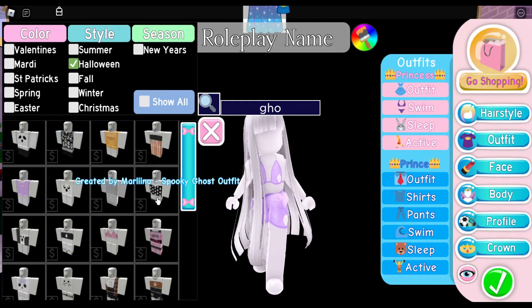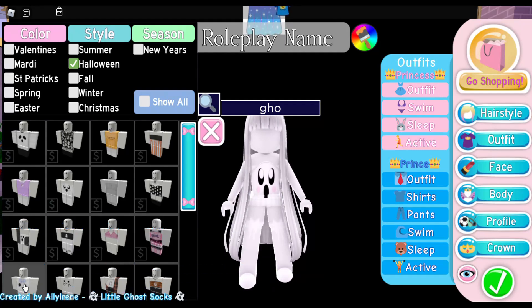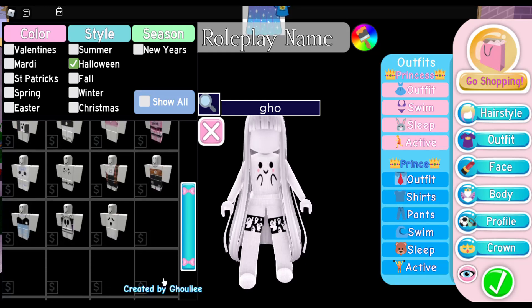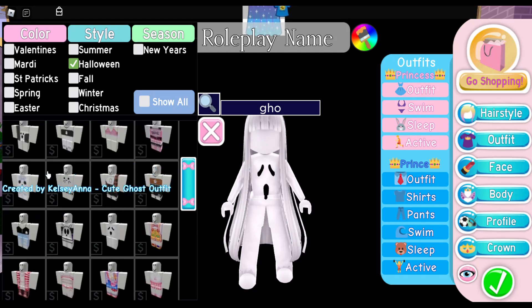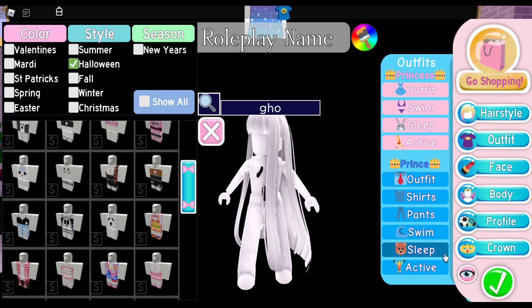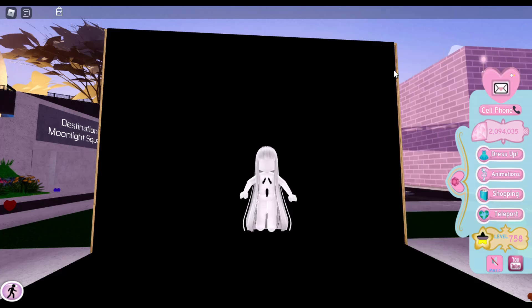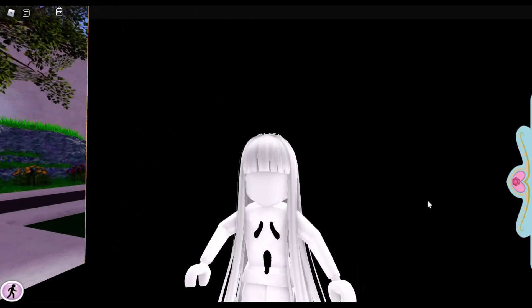Next, go to Outfits and type in 'ghost' — a lot of options pop up. I think this shocked ghost one is really cute, and this one with little bows is adorable too. The one I showed at the beginning is this Ghostly one, so I'll go with that. Then go into Animations, go into Walk Packs, and click Levitate — and you'll float like a ghost does. And boom, we are now a ghost!